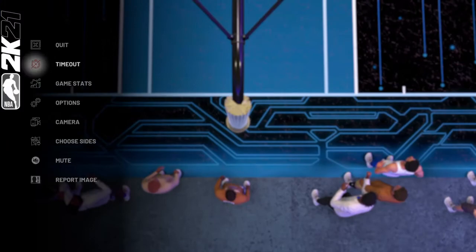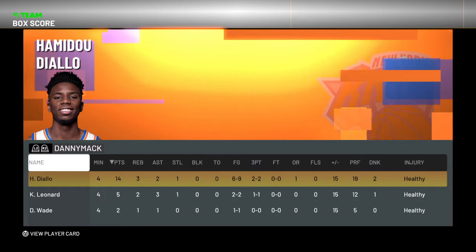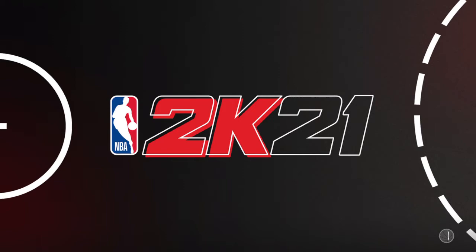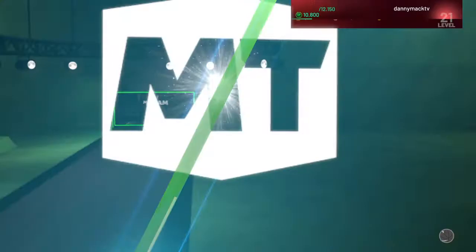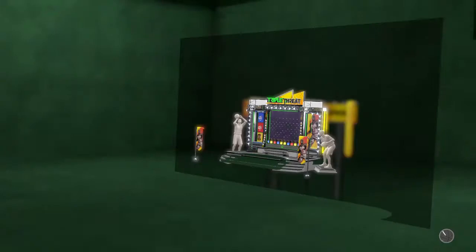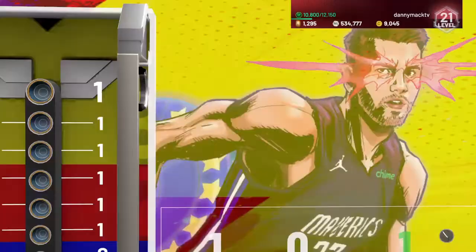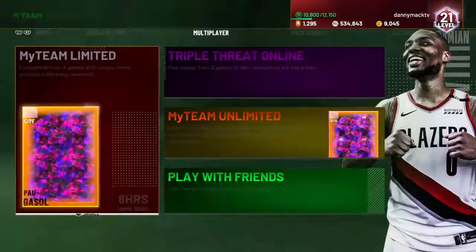Let's see the final stats for Hamadou — fourteen points, three rebounds, two assists, one steal, six of nine from the field including two of two from three-point range. At least two of the missed shots were my fault for taking bad shots. He got one offensive rebound and had two dunks. Let's see what ball drop luck we get. We got a token 250 and 100 — Triple Threat Online is not the token maker it used to be. Appreciate you checking out the video, hit that subscribe button, leave a like, keep watching for my videos and streams. Love you, peace out.